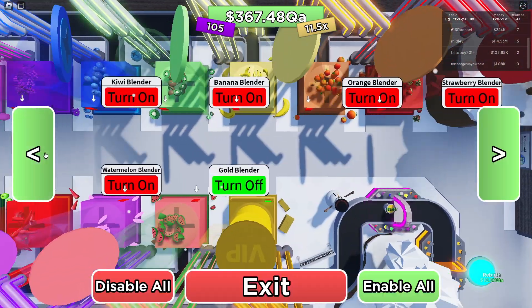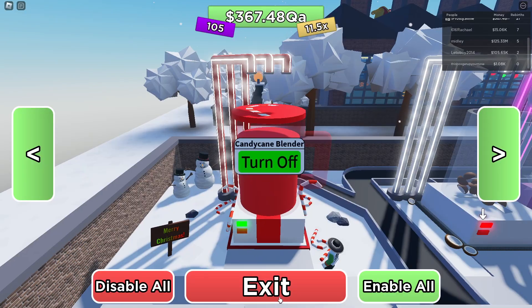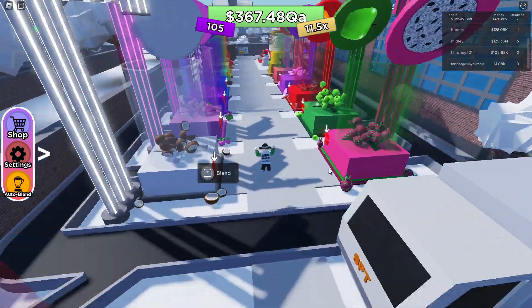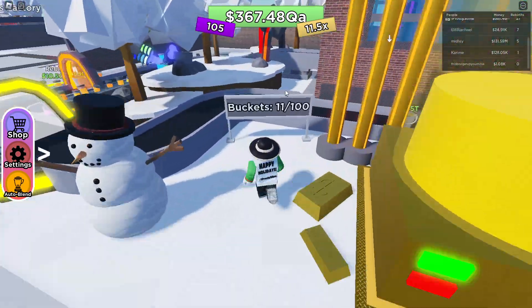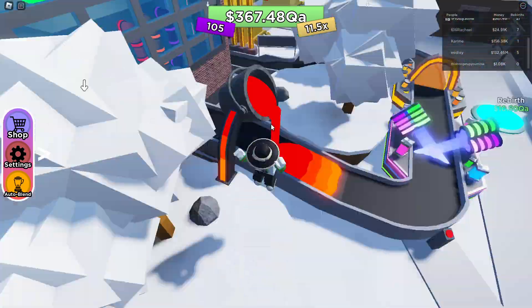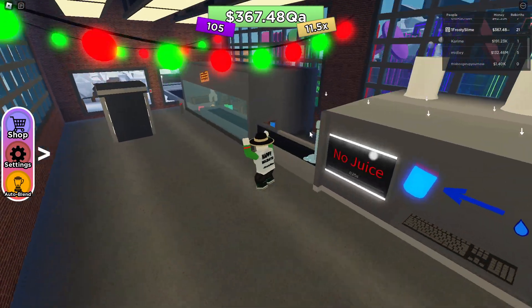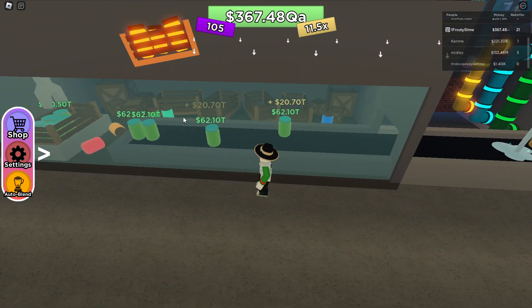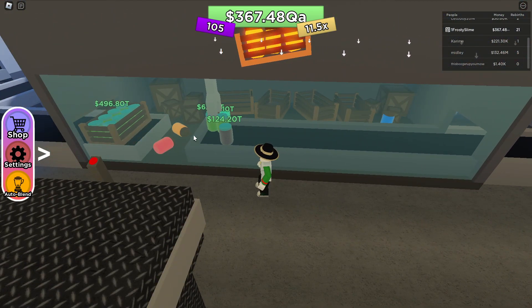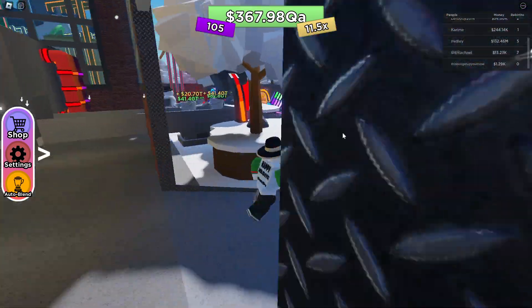We can go ahead and grab the auto-blend for this for $1.23 million. Make sure that's enabled. I like to keep these disabled just to prevent lag and to prevent buildup, because with everything on it does cause some buildup in this area. So we're gonna open this — it should be worth a pretty penny. We got all the golds. The golds are worth $62.1 trillion, and this is worth $124 — so it's worth even more than the gold. That is great to see.